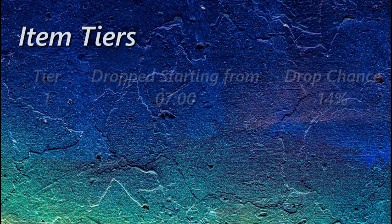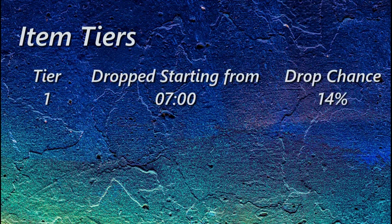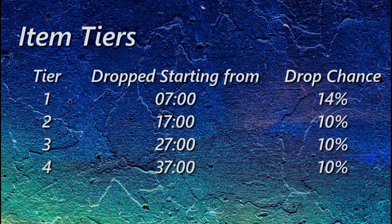No neutral items can be found until 7 minutes into the game, when tier 1 items are unlocked. Tiers 2, 3 and 4 are each unlocked 10 minutes after the last, and the powerful tier 5 items are only found after 60 minutes.